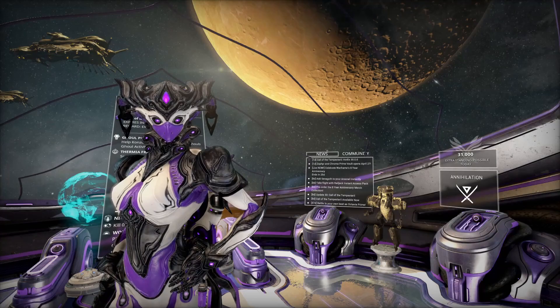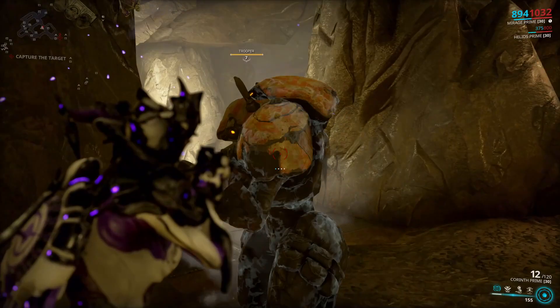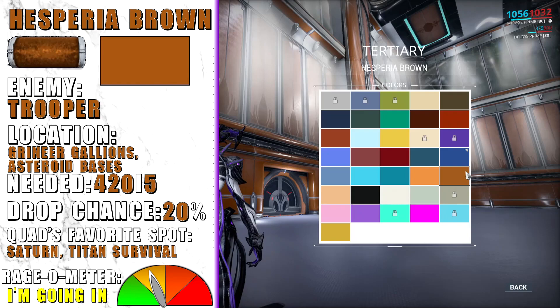The next set of enemies we get pigments from are the Grineer — easy to farm really. Hesperia Brown is dropped by Troopers, the yellow Grineer with shotguns. I'd suggest doing a long survival on any Grineer-based planet such as Ceres, Saturn, or Sedna. You can do any other Grineer-based endless mission as well — these guys are everywhere.